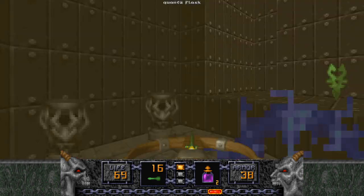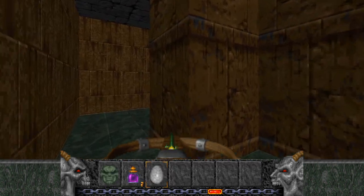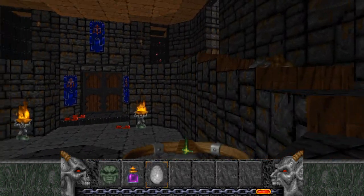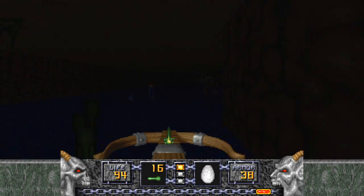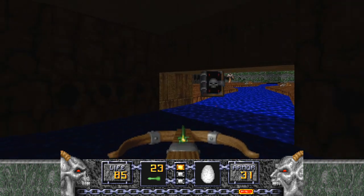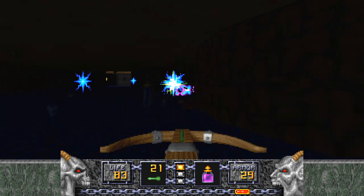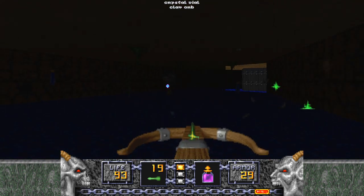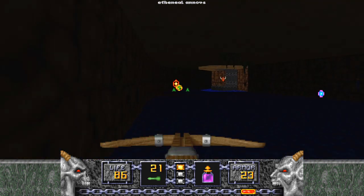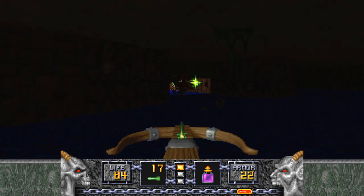There is also a flask over here which I'm just going to grab. Otherwise we'll grab it when we grab the green key. I'm going to actually select our egg, because the egg is going to be of pretty vital importance through this teleporter — there are a lot of Ophidians here, and it would be nice if they were lined up a little bit nicer. Also, there is a tome of power there. Turning the majority of them into chickens is by far the nicest way to deal with this otherwise pretty harsh room.